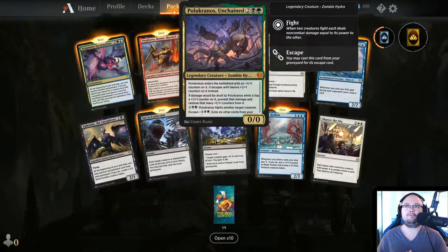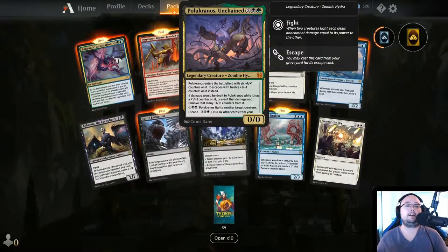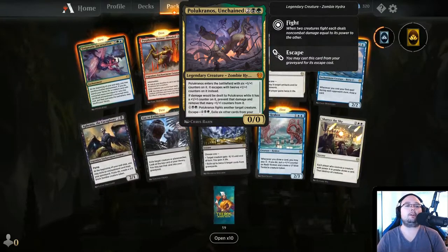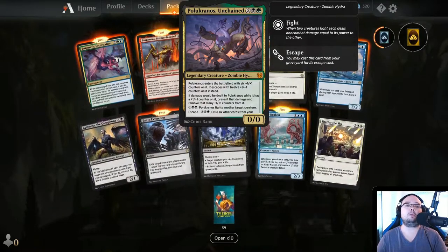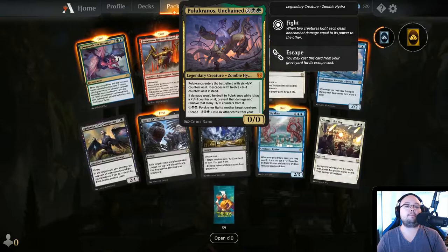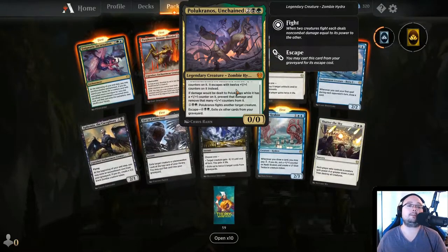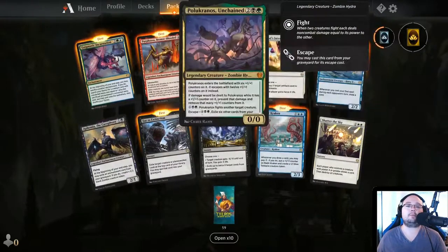This is zombie — Golgari zombies, I feel it. Polukranos, Unchained — 4 mana, 0/0 Hydra. Enters with six 1/1 counters. It escapes with twelve 1/1 counters instead. If damage would be dealt to Polukranos while it has a 1/1 counter on it, prevent that damage and remove that many counters. For 3 mana, Polukranos fights another target creature. Escape is just 6 mana, exile 6 other cards from graveyard — not bad. I like this card and will probably use it at some point.